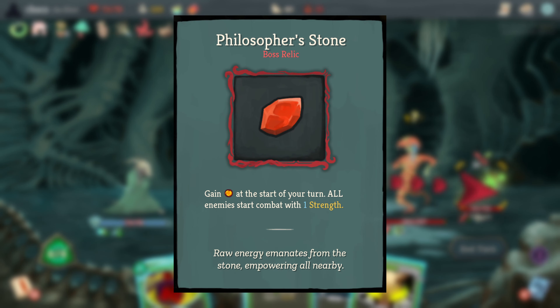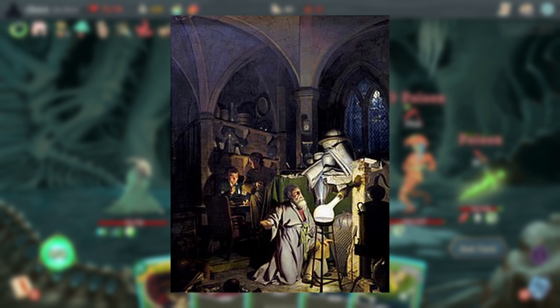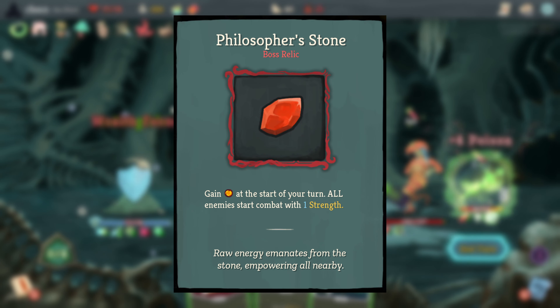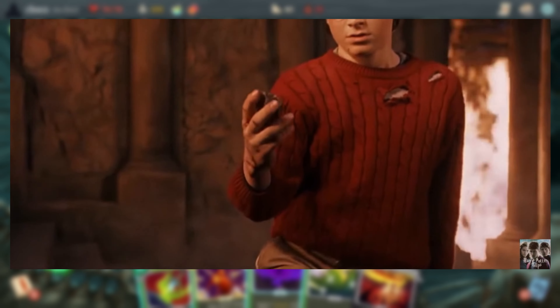The Philosopher's Stone was a mythical stone in alchemy that had the ability to turn base metals into gold, granting massive wealth. It also granted the Elixir of Life, which could be used to gain health and immortality. So it's funny that in this game it gives enemies more attack to kill you faster. A notable pop culture usage was its inclusion in the first Harry Potter book, the Sorcerer's Stone.